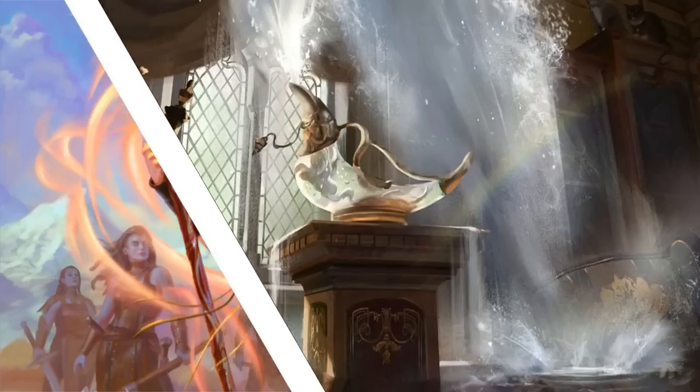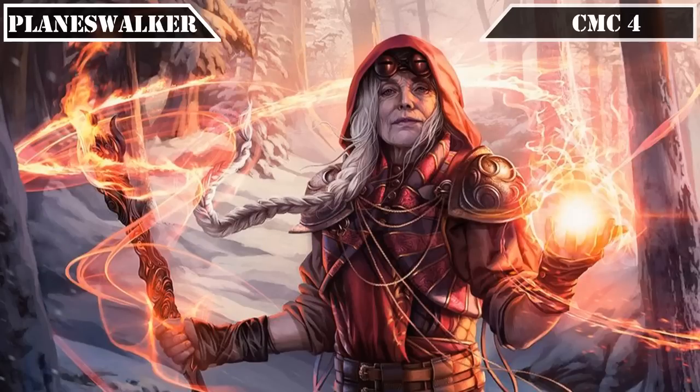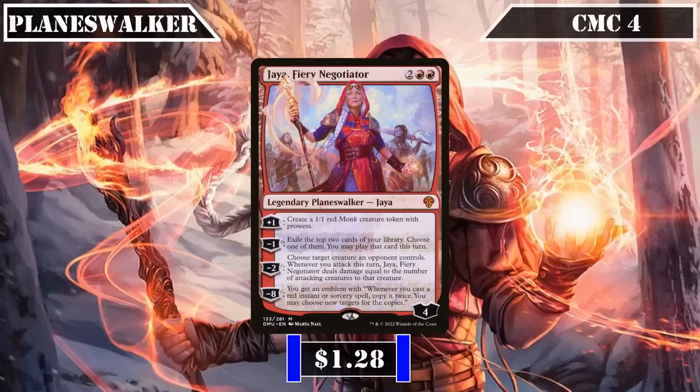Our lone planeswalker joins us in the CMC 4 slot: Jaya, Fiery Negotiator, who comes into play with 4 loyalty. Her +1 creates a 1/1 monk creature token with prowess. Her -1 exiles the top 2 cards of our deck, allowing us to play one of them until end of turn. Her -2 chooses target creature an opponent controls and, whenever we attack that turn, has her deal damage equal to the number of attacking creatures. Her -8 creates an emblem that copies any red instant or sorcery we cast twice. We'll primarily run her for her first two abilities — building up our board state with tribe members or digging through our deck for more resources with her impulse draw.